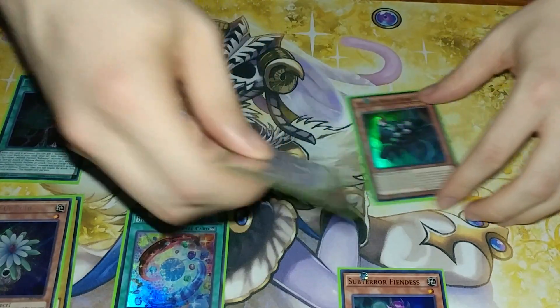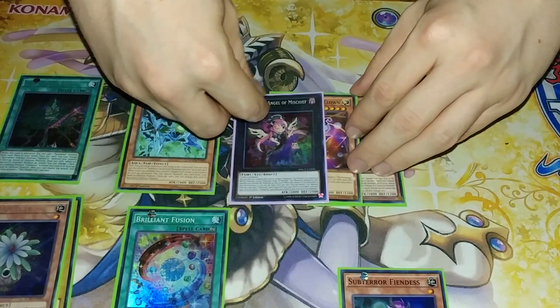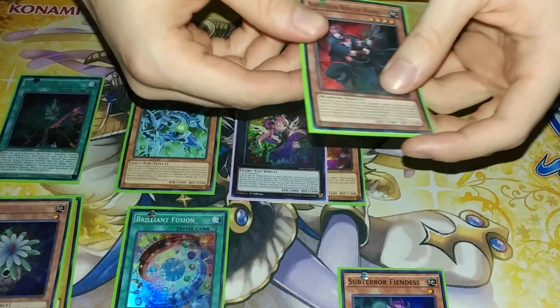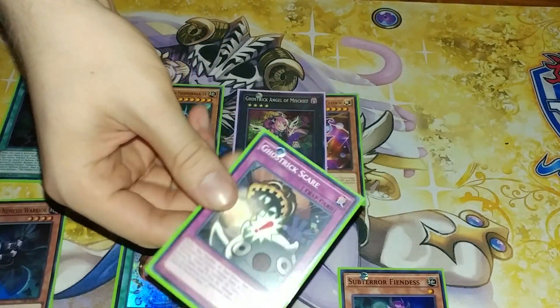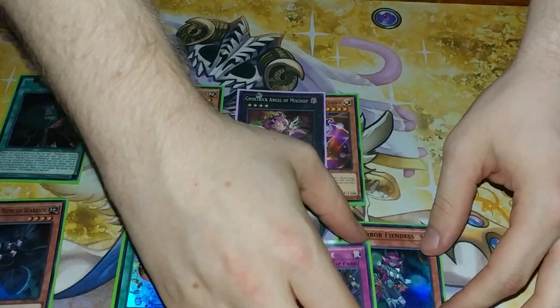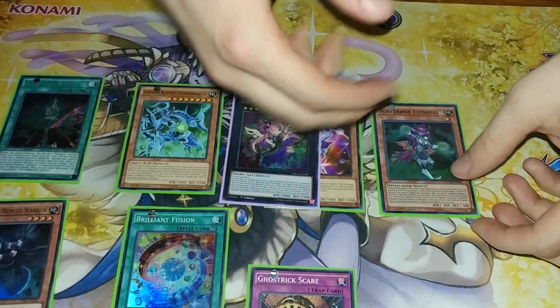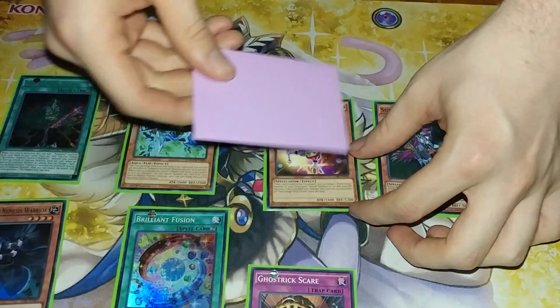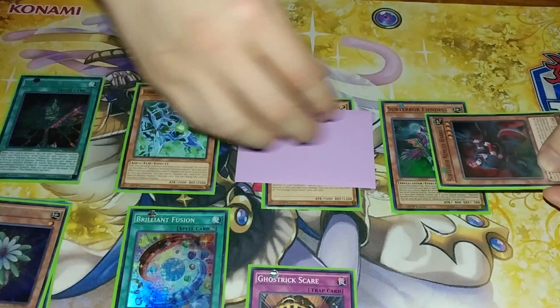We are going to overlay Trick Clown and Nemesis Warrior for Ghost Trick Angel of Mischief, and then use its effect to detach the Nemesis Warrior — that's very important — to add a Ghost Trick Scare to your hand. Seeing we still have our regular normal summon, we can then normal summon Subterror Fiendess and activate its effect, flipping Ghost Trick Angel of Mischief face down to special summon the Nemesis Warrior from our graveyard in face-up defense position.